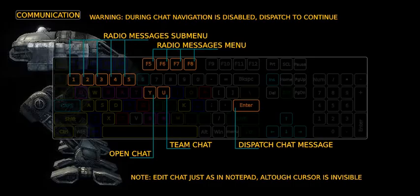Communication controls. Warning: while typing in chat you can't turn or navigate your asset. To regain control, press the Enter key to immediately dispatch chat and activate navigation keys back. The keys F5 to F8 provide access to radio message menus, each having 5 predetermined messages assigned to keys 1 to 5. To take part in open chat, press the Y key. Type your message and dispatch it by pressing Enter. To chat to teammates only, use the U key. Note: edit chat text as in Notepad — while invisible, the cursor is still there. Even the End key and Home key work as usual.